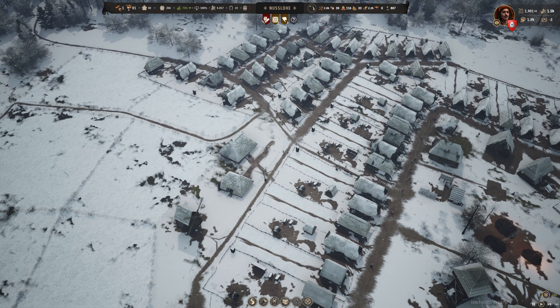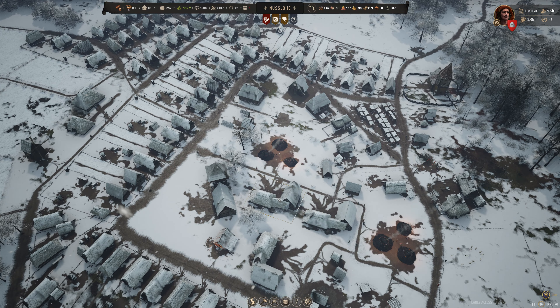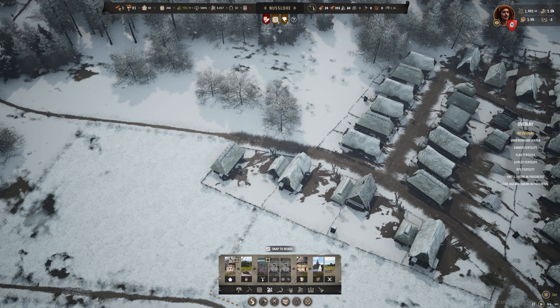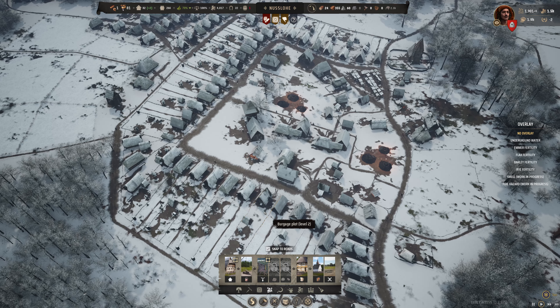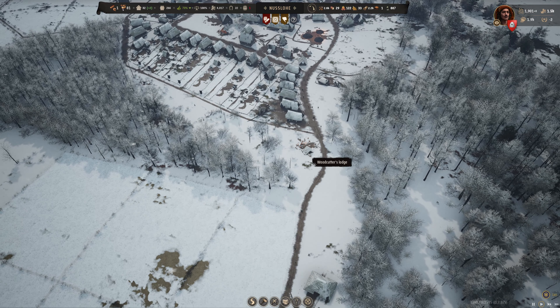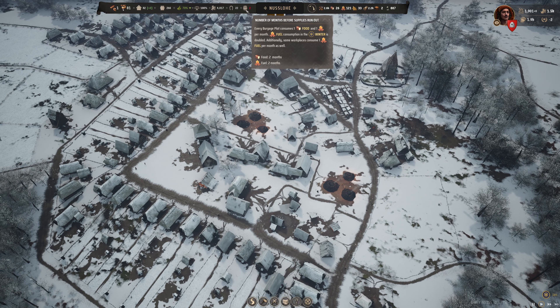Up here in Nuslo, I think it's very clear that we need at least one more family. That's going to stretch our food supply, but I'm going to do this anyway. I'm going to put in a burgage right about here - just a small one. That's actually 2 - 2 will be fine. So we're short on food, we're not so short on fuel right now. We do have this woodcutter's lodge down here, so the fuel situation should be being worked on.